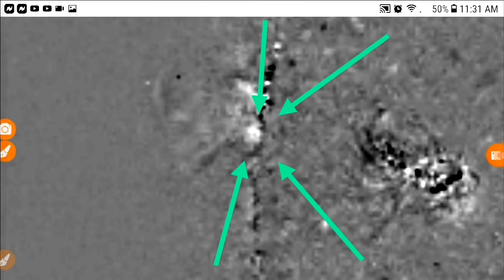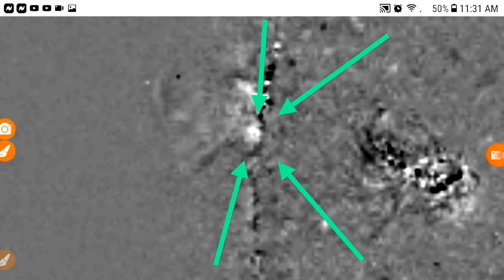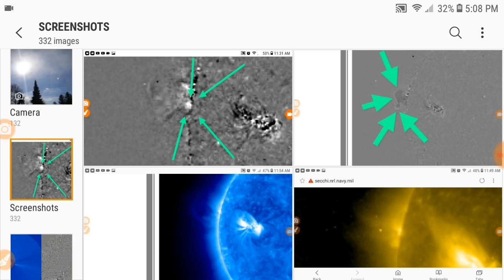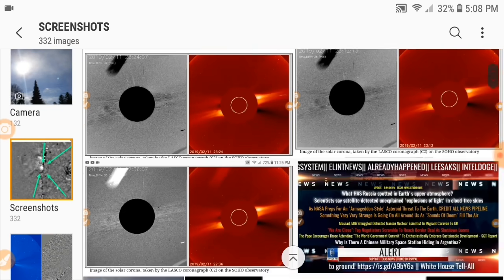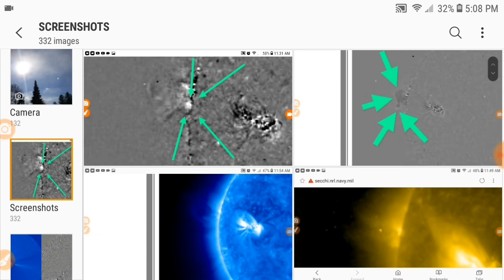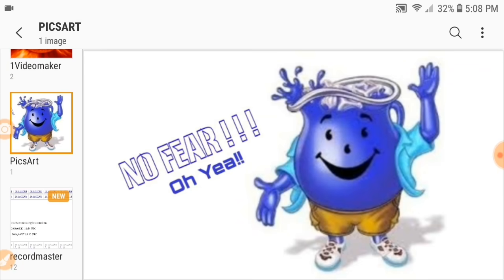I just thought that was really really highly interesting. At this point to me it just means something hit the sun. Did it cause problems? Who knows — I don't think so, but I really do think something hit the sun here. What this does is it leads to the whole thought behind a debris field. We're going to go through that in a video very shortly. There's debris all over the place, and — no fear. I just wanted to bring that to you guys real quick.